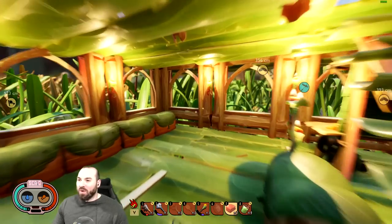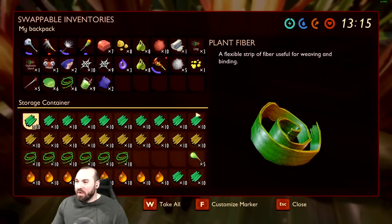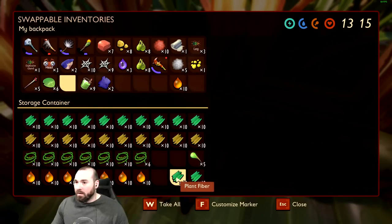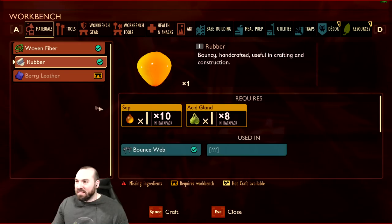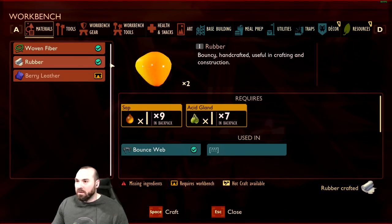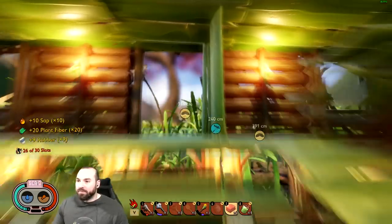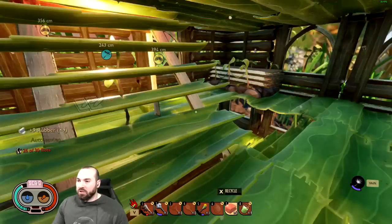We've already got one rubber that I just crafted; we're gonna make more. We'll probably need to research rubber. How have we glossed over rubber this entire time?! It's sap and acid glands, which we have only 10,000 of. I've been saving them because I thought we needed them for arrows. We're gonna make — we don't have any dandelions saved. I find them all the time — I have one in my inventory I can just equip.